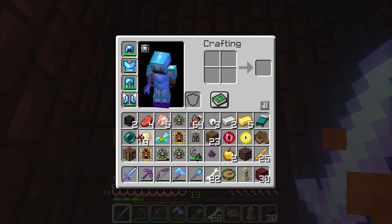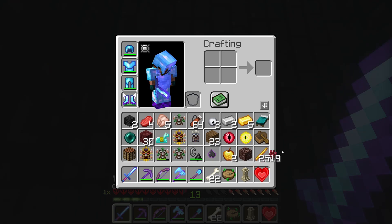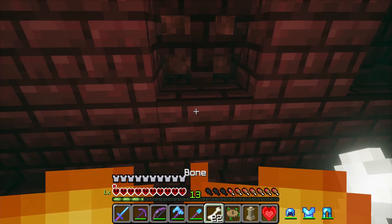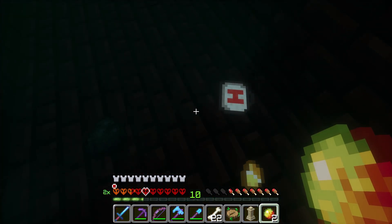There's a heart container - I'll take that, those are awesome to have. They won't leave me alone. That heart container is going to be awesome because it'll give me more hearts.